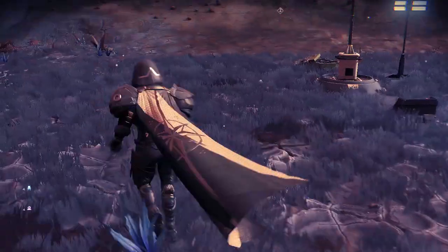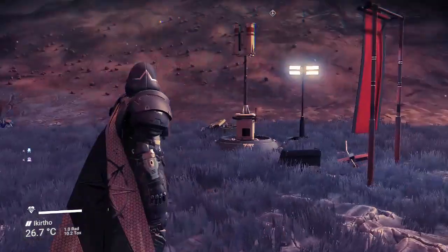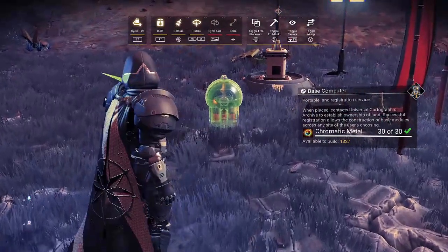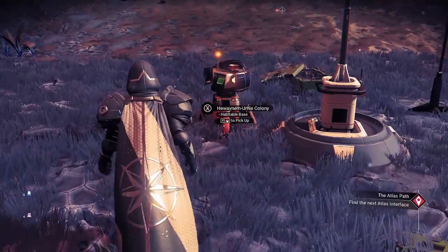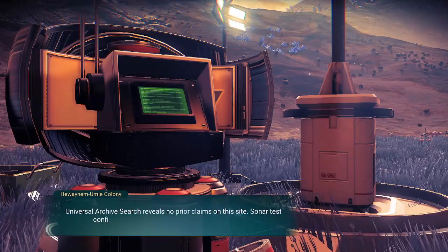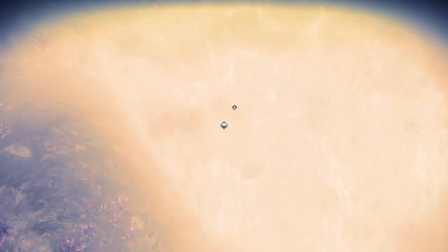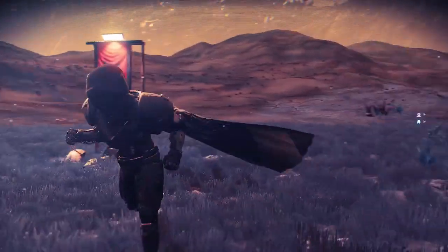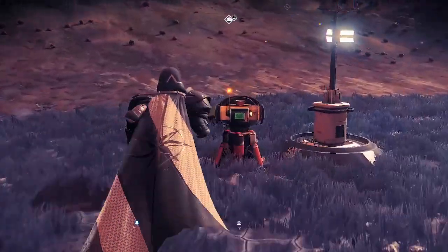Hi fellow travellers. I'd like to show you base building in Blender. I'm in game because the first thing we have to do is plonk down a base computer. Base computer down, claim the area. If you notice I've sort of picked a semi-flat area — it's quite flat apart from the hills around it, but for all intents and purposes the base computer is there.